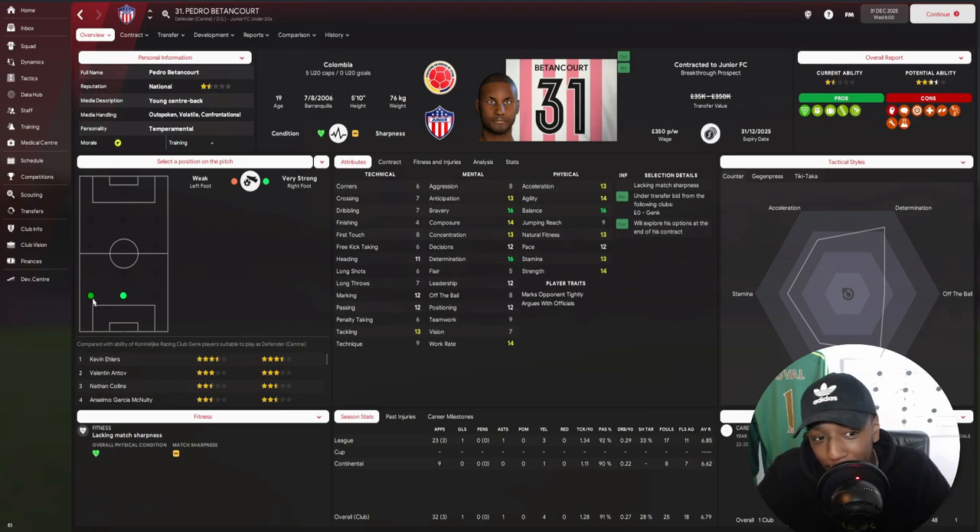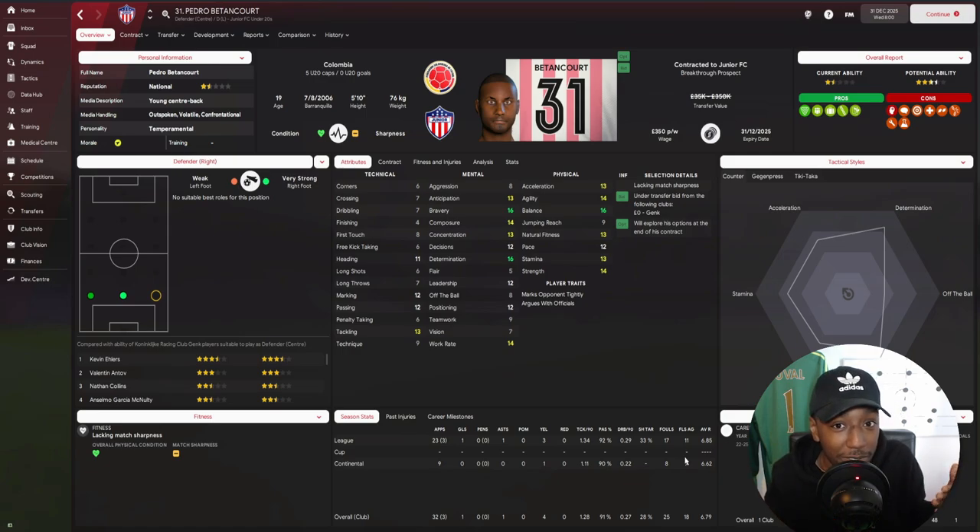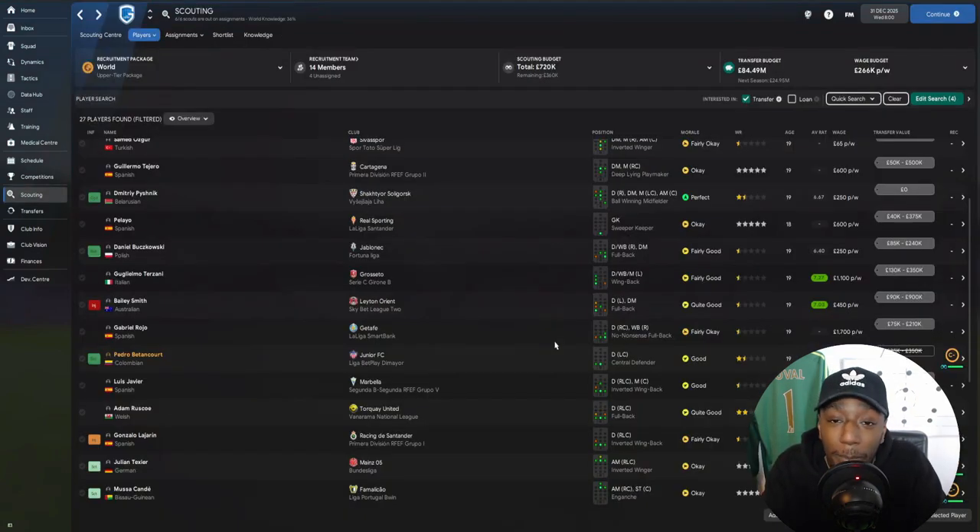Pedro Bettencourt is naturally a center back but we can retrain him as a fullback — though it says left back, his left foot is weak, so we'd retrain him as a right back. He could be a squad player or develop into someone very good. I don't necessarily always rely on the scout's potential ability rating — I prefer attributes. If a player has the attributes I'm looking for and the right personality, I'll go for it. He's a bit temperamental but he's 19 — personality can change, especially in a mentoring group. As long as the attributes are right, I can develop one or two to make him suited to my tactic, and if not I can always sell for profit.